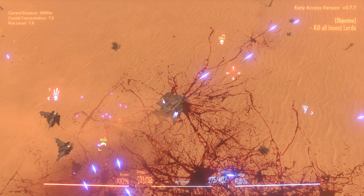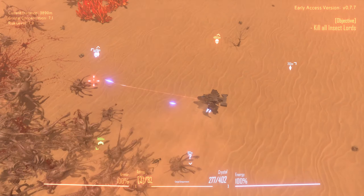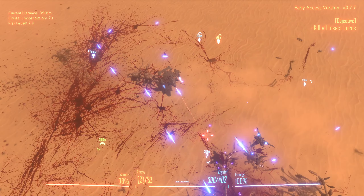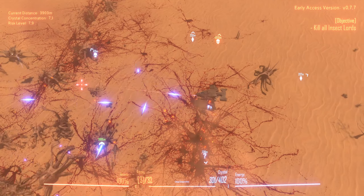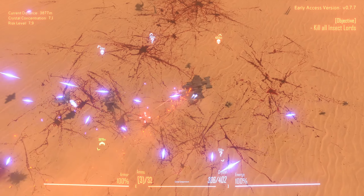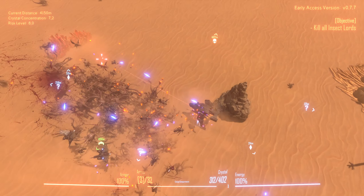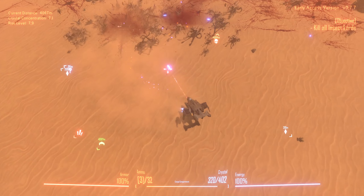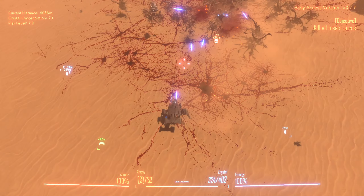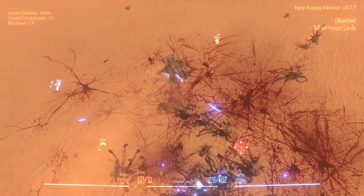I only got through that. Yeah, that's an elite showing up and it dies in seconds. Another one — they're not giving me a break between the waves, even though they're at least small.